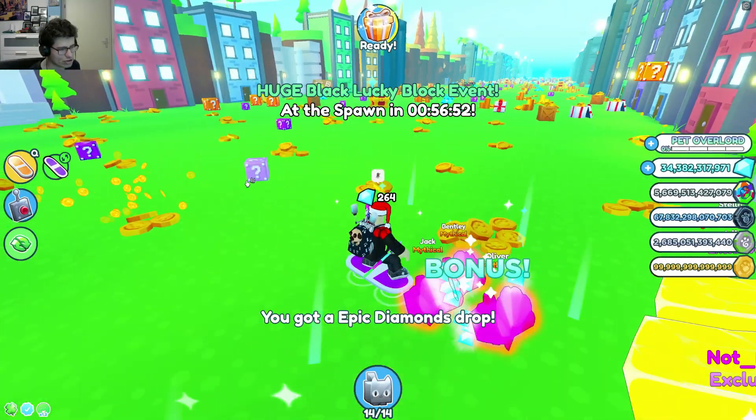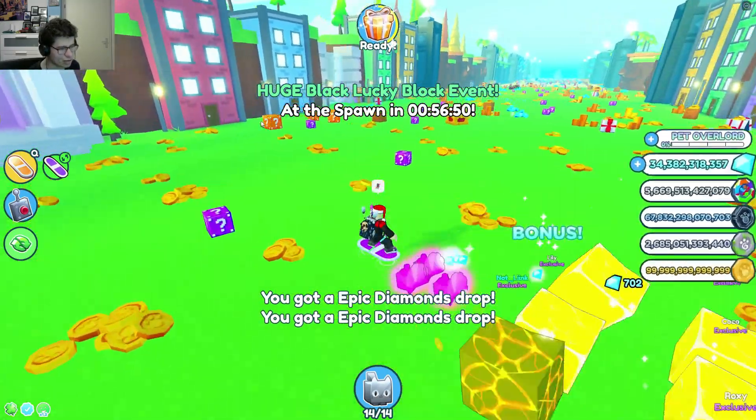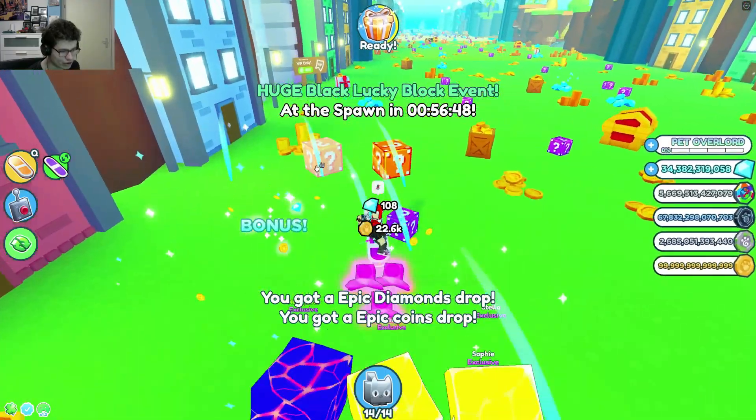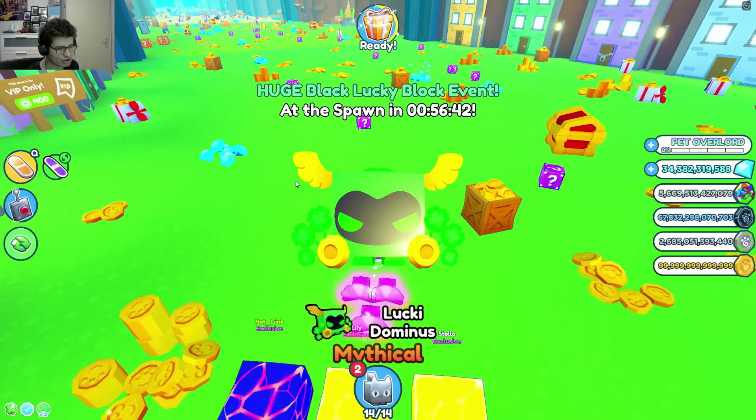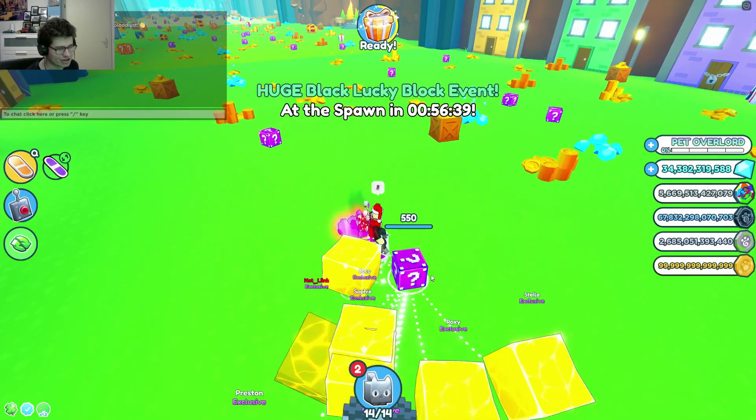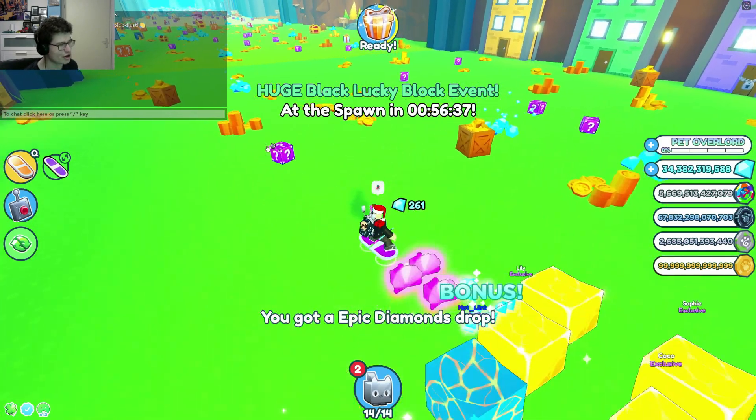We already have the lucky block here. This is the most basic one — the purple one. Then we have the orange one here. It pretty much works just like the last lucky blocks event. Hey, I got a lucky novice! That was really easy. So this is the mythical.